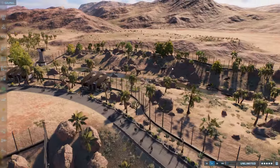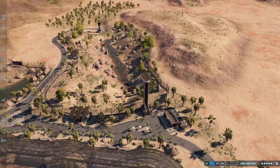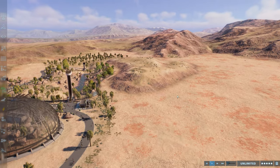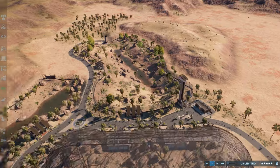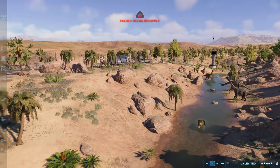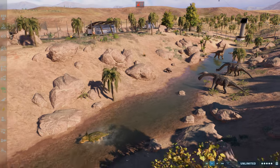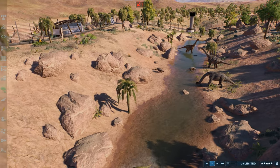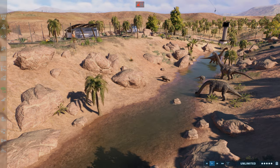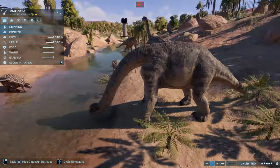This part of the park actually can't be built in, which is why it might look a bit weird. When it's finished there'll be a small hill in the middle with enclosures around it. Let's have a look at the enclosure — oh, the feeder needs resupply. I really wanted to showcase the animals eating this time since I didn't do it in the last episode. So we have our Camarasaurus — this coloration is probably my favorite of all the skins.